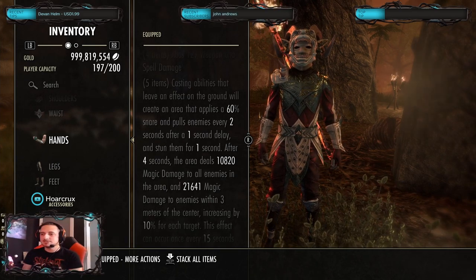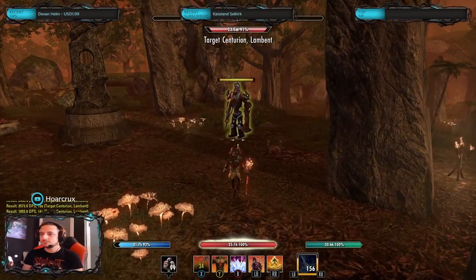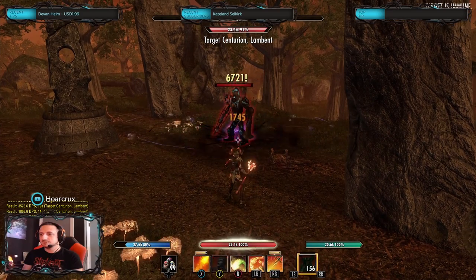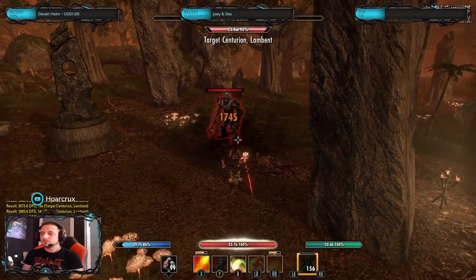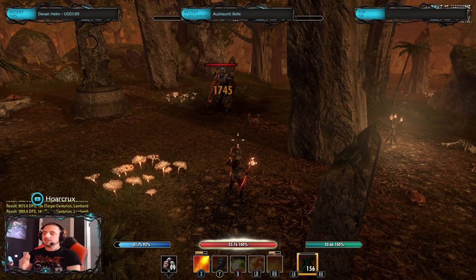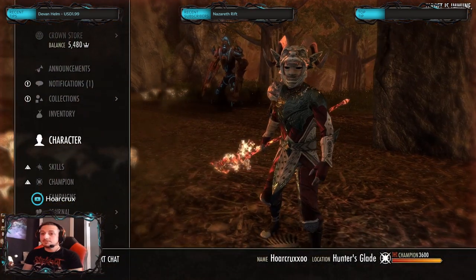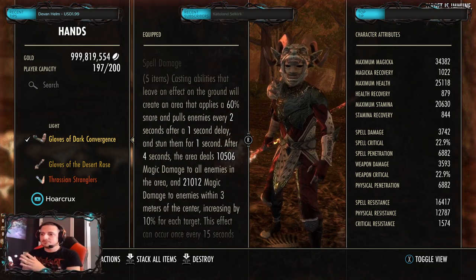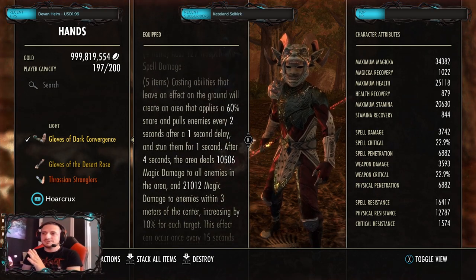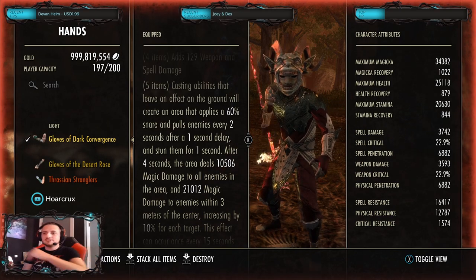Let me explain what this set does — it's better if I show it. Essentially, when you cast an area of effect ability, it puts a bubble on the ground. It works in a couple different phases: when you first use the AoE, it pulls people and stuns them after half a second, and then another couple seconds later, if they're still in this AoE — god forbid — it explodes.